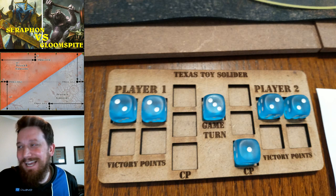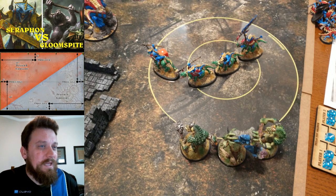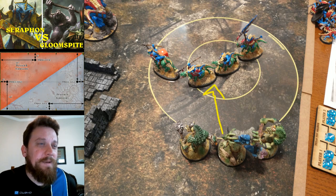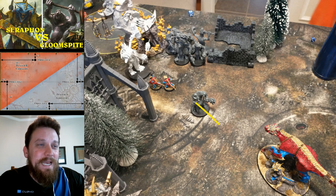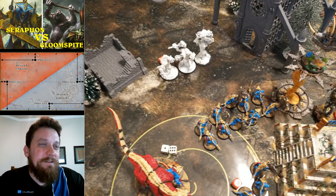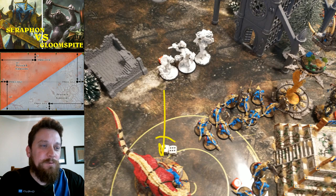He wins priority going into turn three, so I know he's going to score some objectives. He moves trolls into the forward objective and charges to clear it out — scoring those points. My two last Warriors are heroes right here — he had to retreat to try to make a push. The newly spawned trolls get stuck because they have to stay outside three inches. His Dankhold Boss needs to clear those two Warriors out. Three trolls come in but don't have a great target.